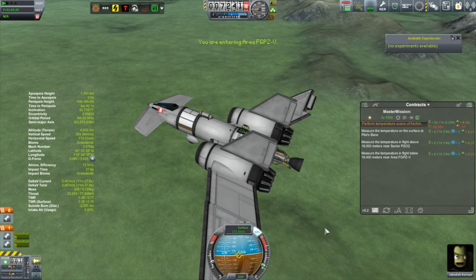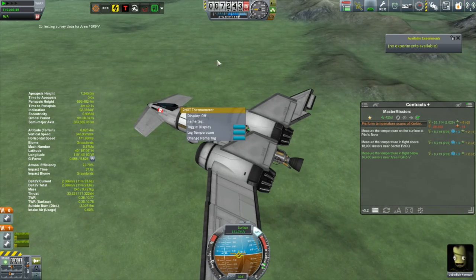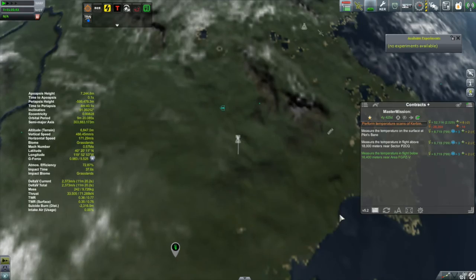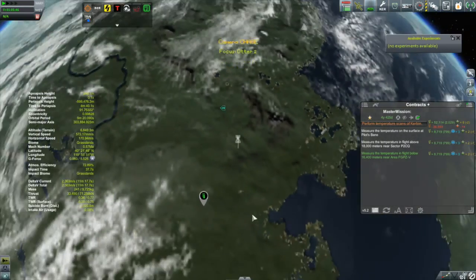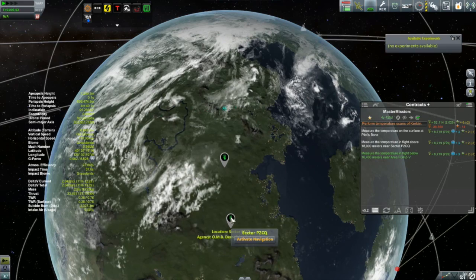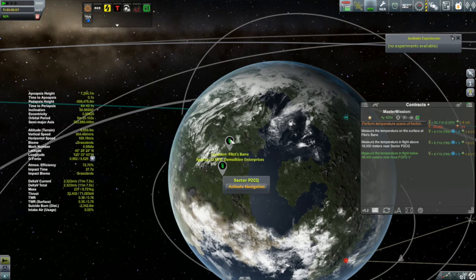We're closing in on that first temperature scan and pick that up without much in the way of issues at all. Then I realized I really didn't plan this very well, because the high altitude scan is the waypoint furthest to the south, and Pilot's Vein is the one I have to land at. So if I'm going to do this, I've got to go all the way to that southern one and then fly up to the landing one.